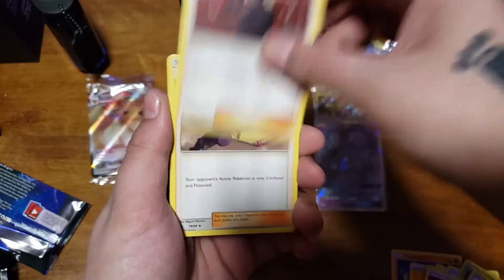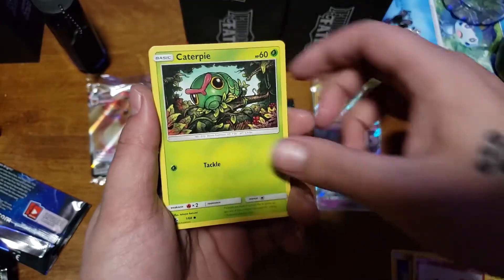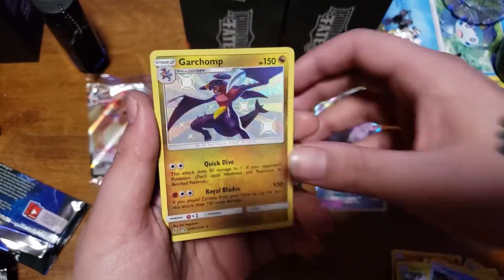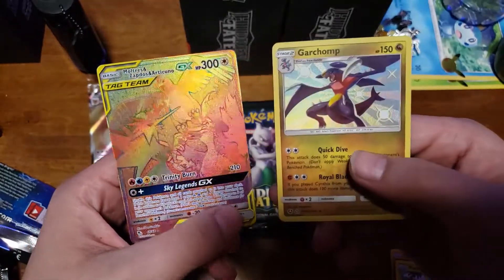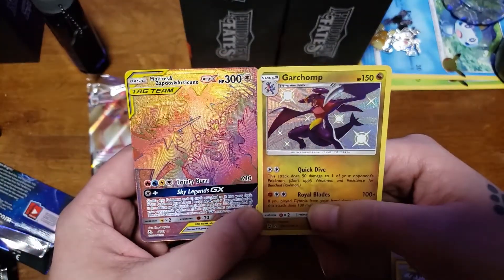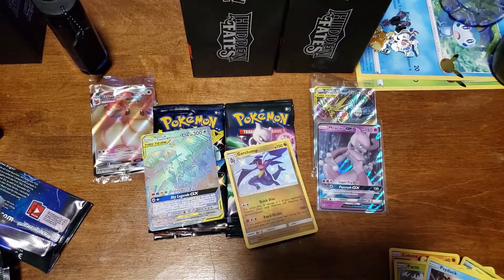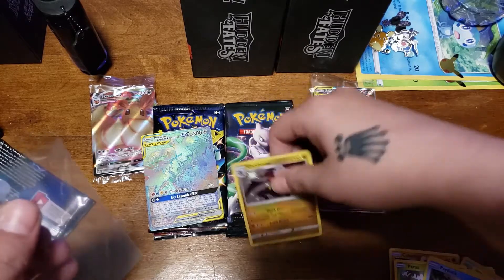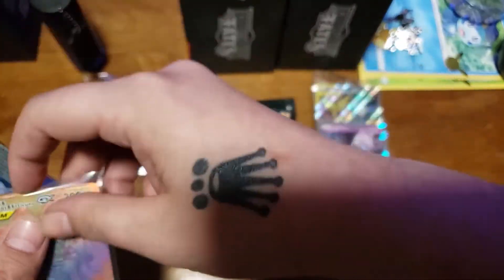Fighting Energy, Jiovanni's Exile, Koga's Trap, Lieutenant Surge's Strategy, Clefairy, Jigglypuff, Caterpie, Pyrus, Psyduck. There we go — like I said — the Garchomp! And we needed that bad boy. Oh, look at that! Let's go — the hyper rare, or secret rare, rainbow rare — Moltres, Zapdos, and Articuno! And the Garchomp baby shiny. Two big pulls! Those are really good cards to pull out of this set — we got a double banger.